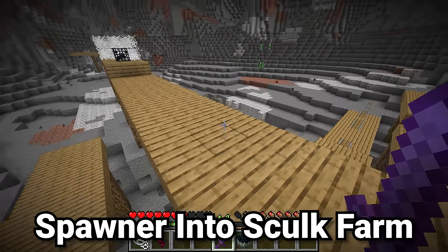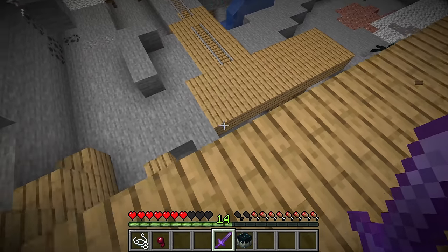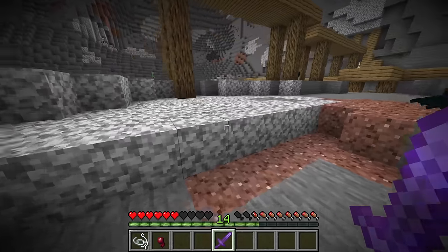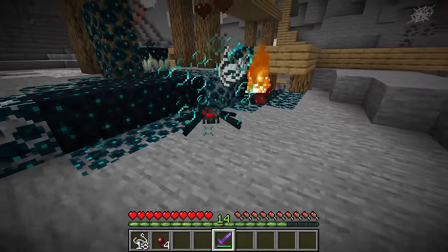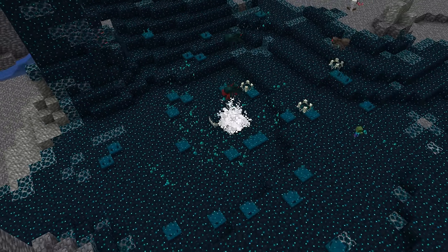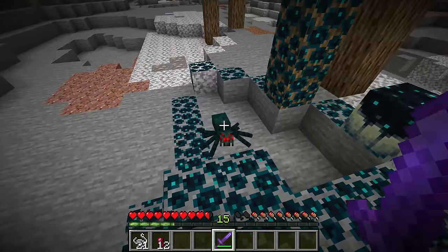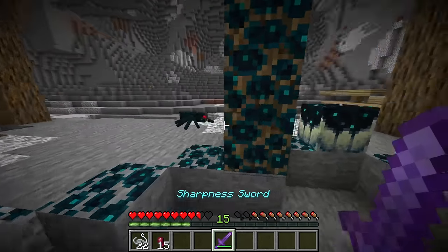Certain mob spawners in Minecraft, like the spider spawner, can feel somewhat useless. But you can place a skulk catalyst nearby to make it more interesting. With a large open area full of standard overworld blocks, skulk spreads right beneath where the mobs die as you kill more and more spiders. If you're in an area that doesn't normally have skulk, this is a great way to farm it — especially for farming shriekers and sensors, since there's a small chance of those generating as the skulk spreads.